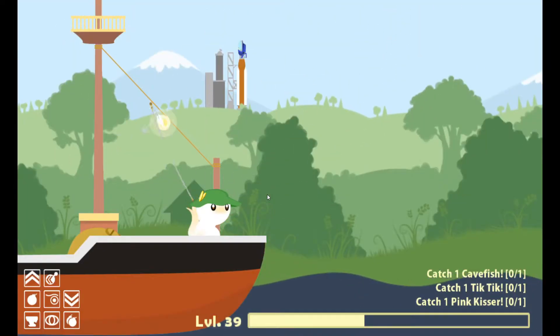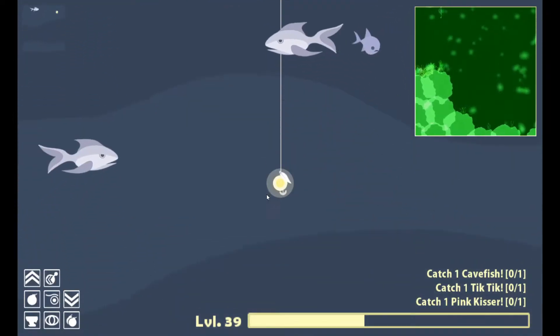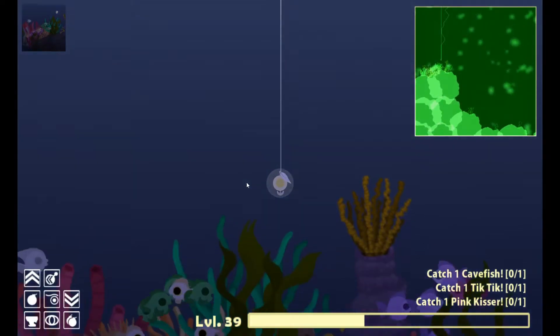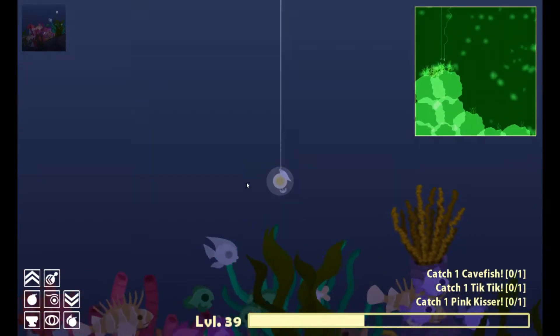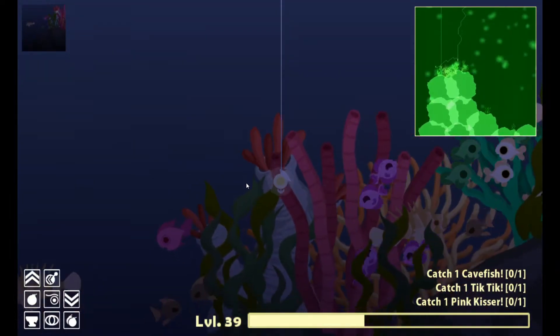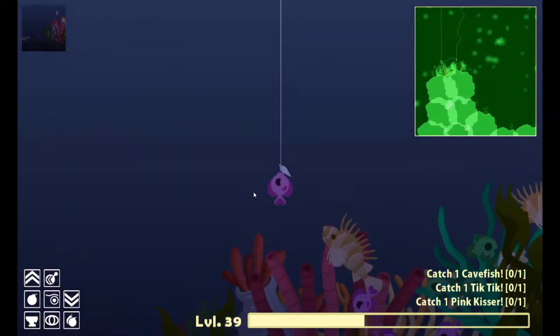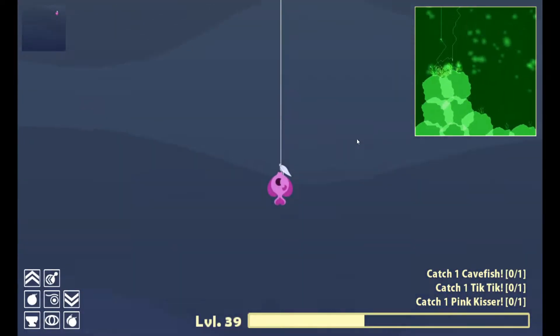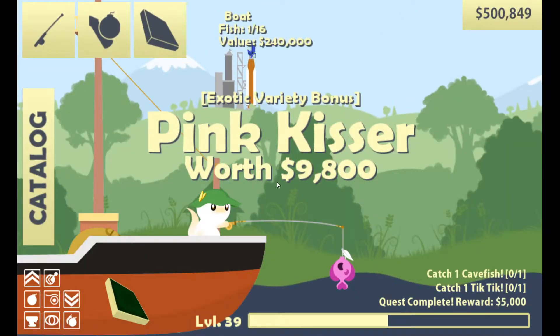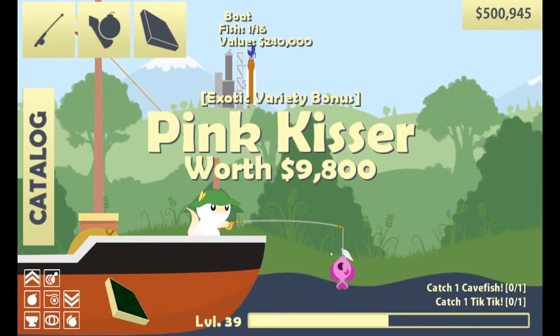Oh my! What was that? Jeez! So let's go down here, and we're looking for pink lips — something pink with big lips. I think it's these guys. Oh! Get out of here, you fish. Okay, we got this guy — Pink Kisser! Yeah! Because they're pink, they have lips.